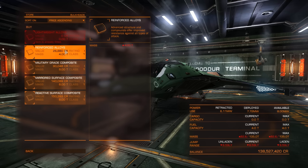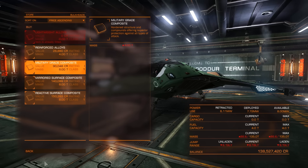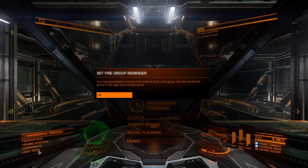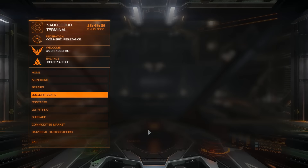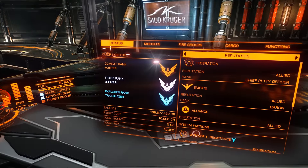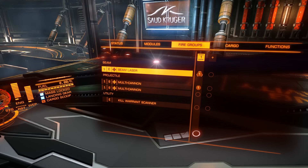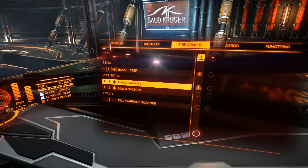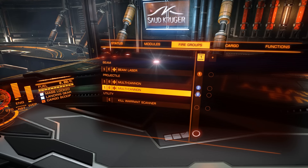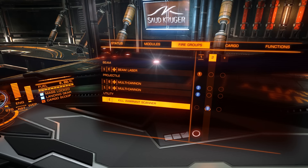We're not gonna change anything about the hull — we're leaving it as is because we're trying to stay on budget. There was a reminder about fire groups, meaning we need to set up our fire groups. We're gonna go to the fire group page on the right panel. On the primary button we're gonna leave the beam laser, and on the secondary we're gonna put our multi-cannons. In the second fire group on the secondary button we're gonna put the kill warrant scanner.